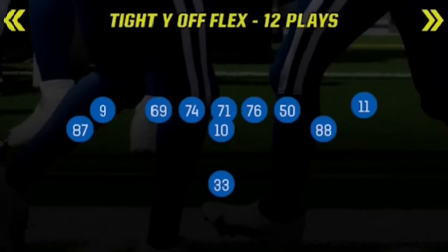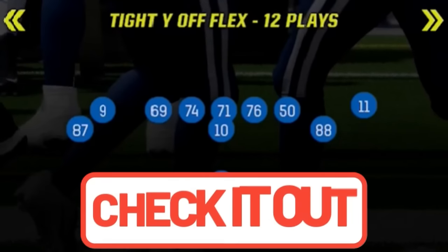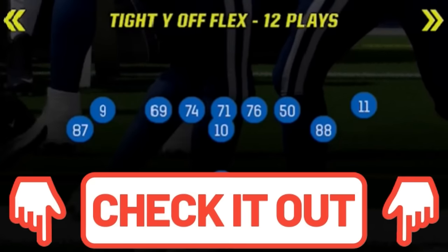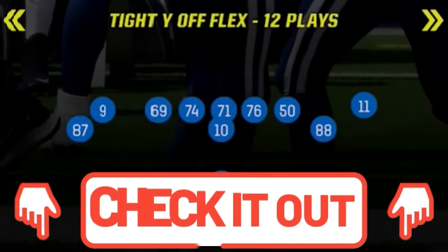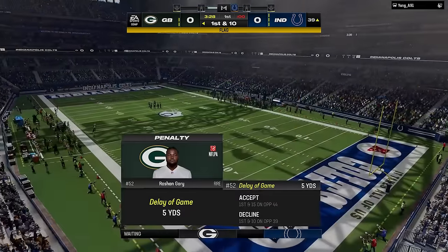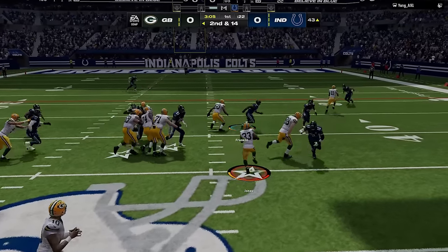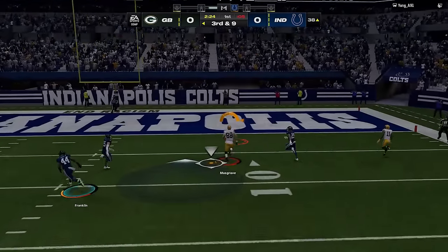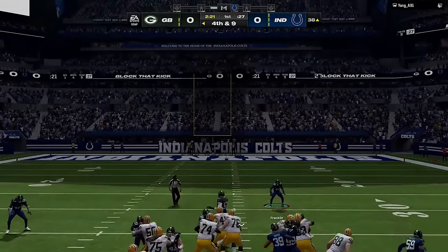On offense, I'm going to start the game using a new scheme I just put out of the single back tight Y off flex — I just made a full breakdown of this offense as well, so I'll have links in the description and on screen. I started this drive by getting a 5-yard penalty because it took me too long to set up my offense, and that ultimately derails the drive as it gets me to a 3rd and long and Love overthrows a touchdown pass. So I decided to take the free points and the lead.